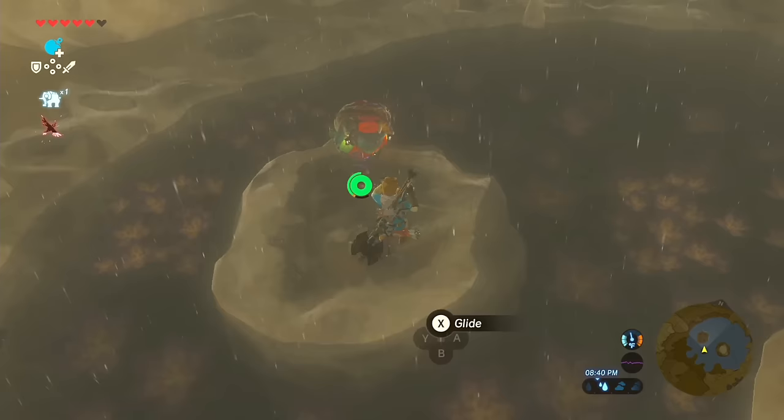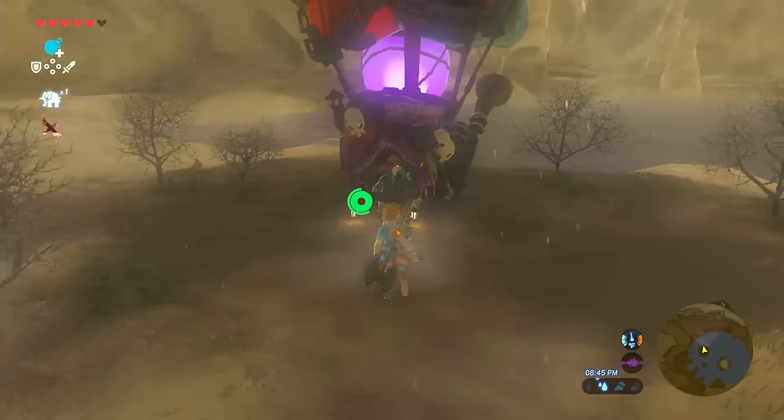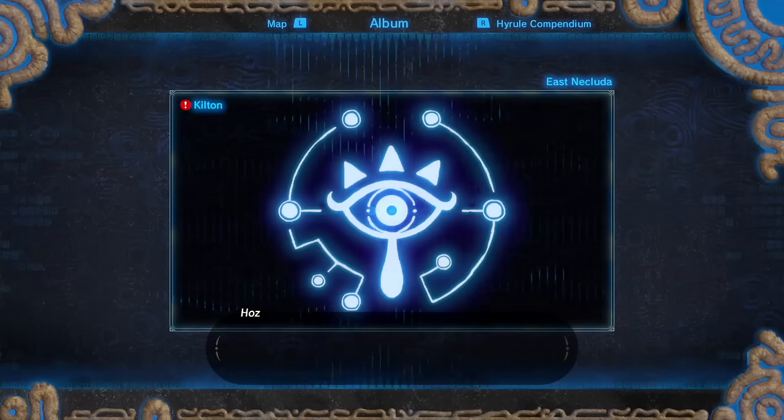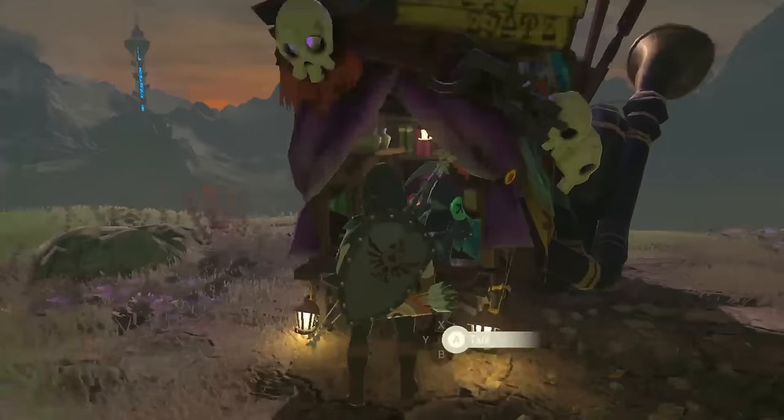Where to begin? Well you're gonna want to find Kilton the monster salesman. If you haven't found him yet, he's here on a small island left of Skull Lake. Head there at night and you will see his colorful hot air balloon. You can hit up Haas at Akala Stable and check off the side quest associated with Kilton. Once you talk with Kilton, he'll now appear between 8 pm and 4 am around all main villages and towns.